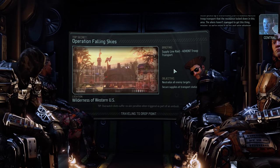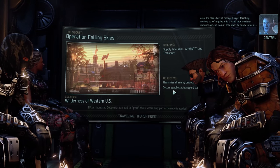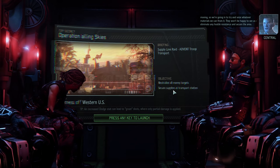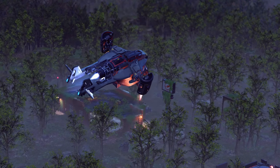Oh, that looks cool. The aliens haven't managed to get this thing moving, so we're going in to try and seize whatever materials we can from it. They won't be happy to see us. Eliminate any hostile resistance and secure the area. Operation Falling Skies in the wilderness of Western U.S. Let's try and do this quickly and quietly.